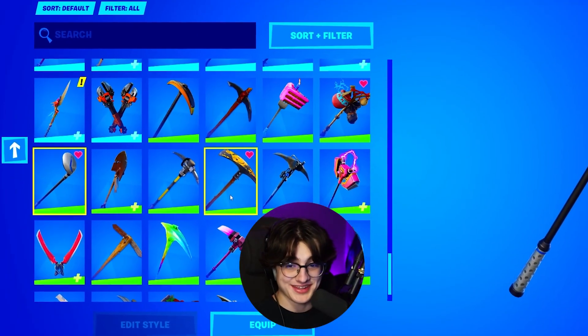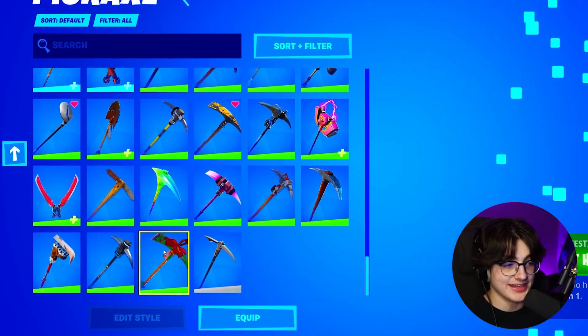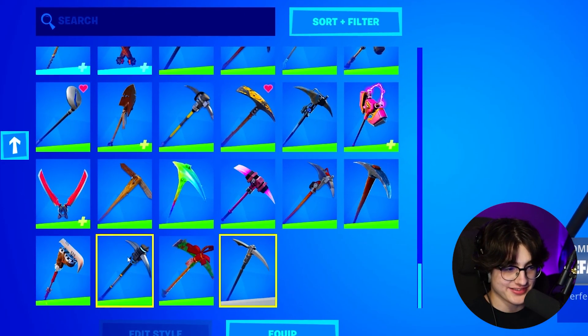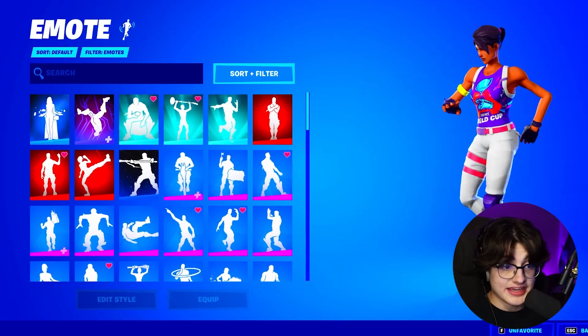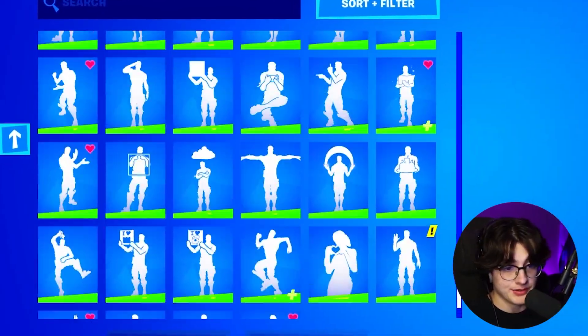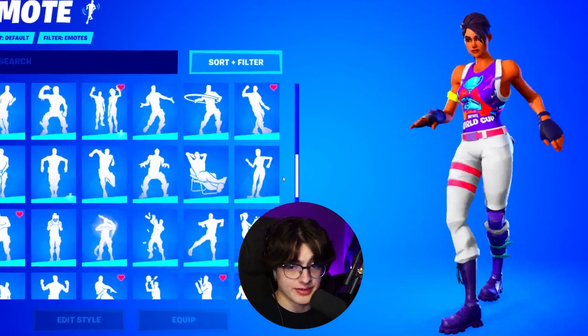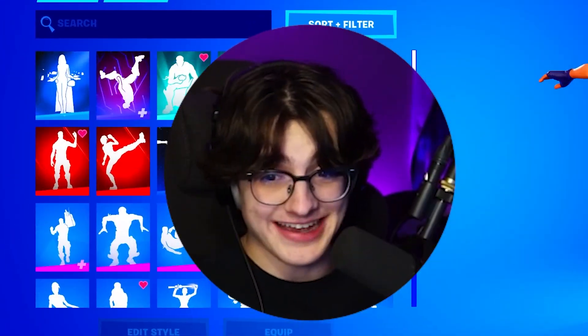The Rainbow Carver, Toe Pick, Vendortech Elite. And to end off the pickaxe locker, we got the default pickaxe. He does have a lot of emotes as well — we are now in the emotes section. Let's just see if he has any rare and exclusive emotes, because you never know, he might actually have some.